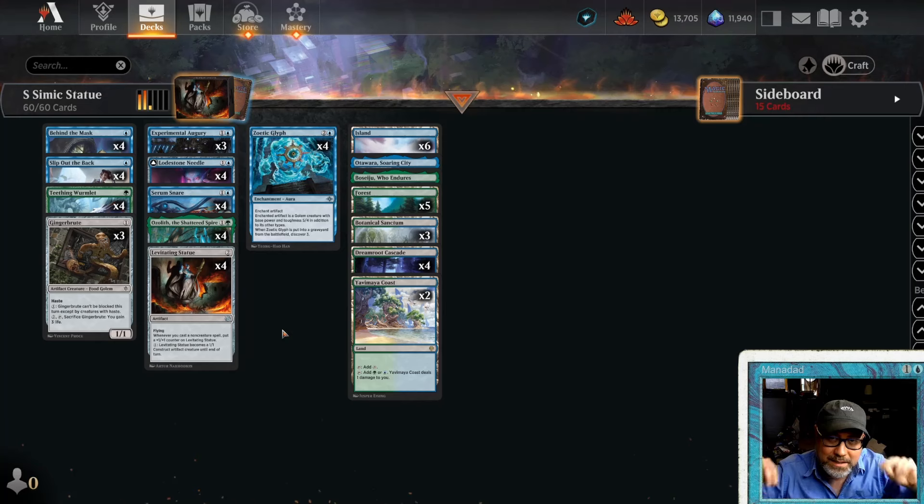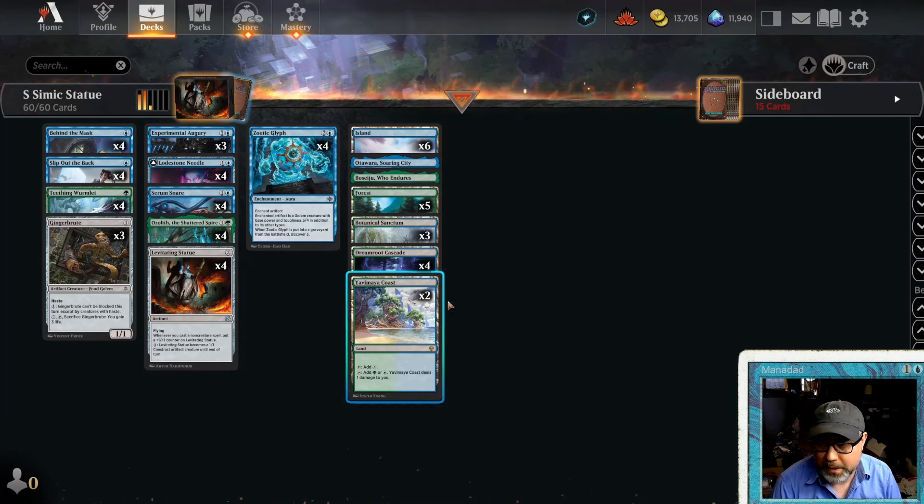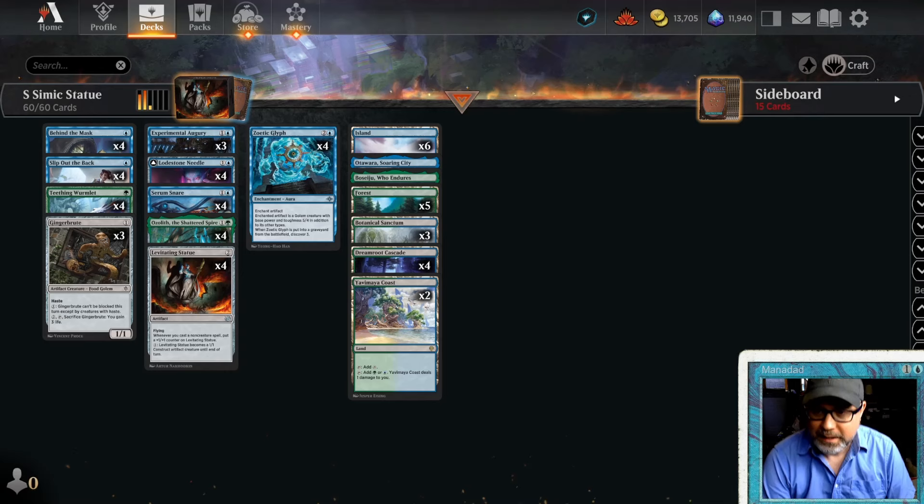The lands are Botanical Sanctum, Dreamroot Cascade, and Yavimaya Coast. I'm going to put the deck list in the description, along with links to two Reddit threads discussing this deck. If you like this kind of content, hit that subscribe, hit that thumbs up, leave a comment.